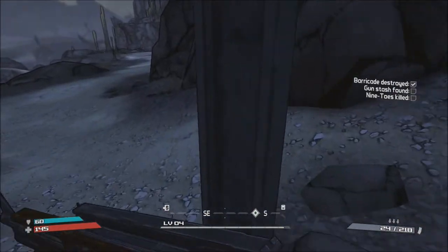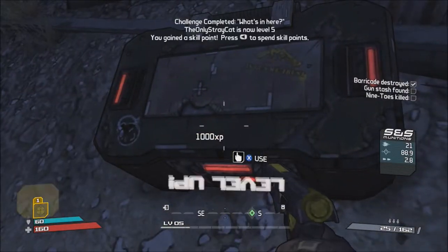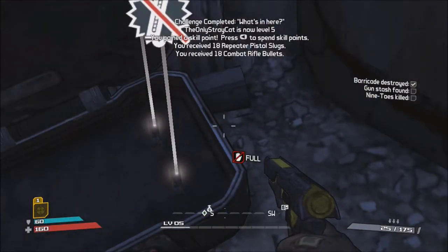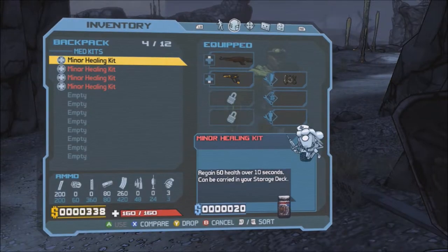Now we go ahead and deal with this... I got a skill point! Hey, that's a good way to start off the episode. Skill points allow you to customize your character with additional skills and specializations. Spend your skill point now to unlock your action skill. Roland's action skill allows him to deploy a Scorpio turret, which can help him destroy his enemies. Bam! That is cool, we will do that.